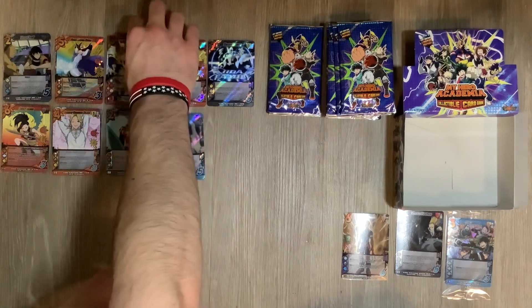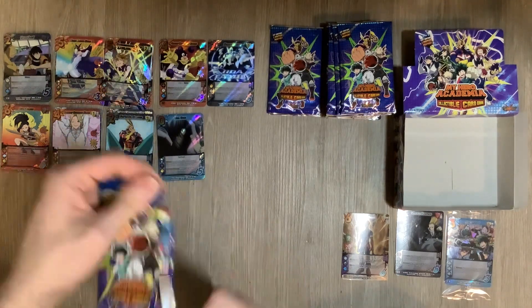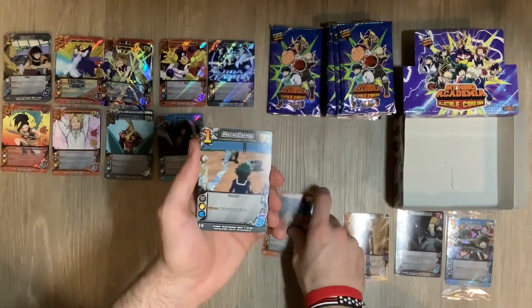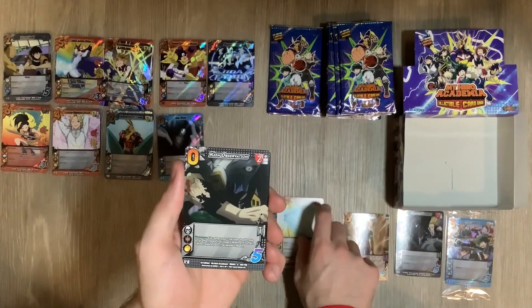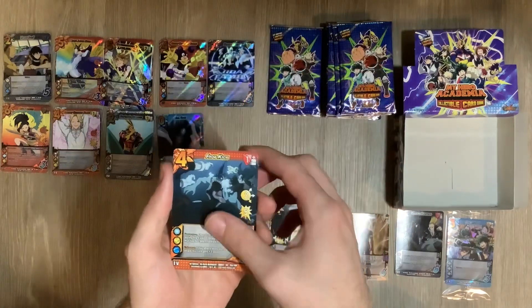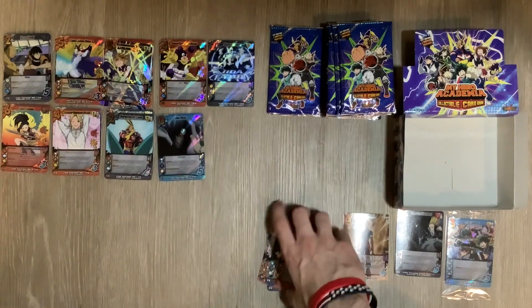Which one was the extra rare? I'm gonna see if the app I use will tell me — Indiscriminate Shock — yeah, it's not showing up at all. Next pack, here we go. Merciless Rush, Precise Control, Panache, Shining Naval Blast — I'm gonna pretend I'm saying that right — Keen Observation, Someone with Style, Expert Flurry, Charged Up, Frog Kick — this is interesting — Home Run Comet. It's a rare, cool.